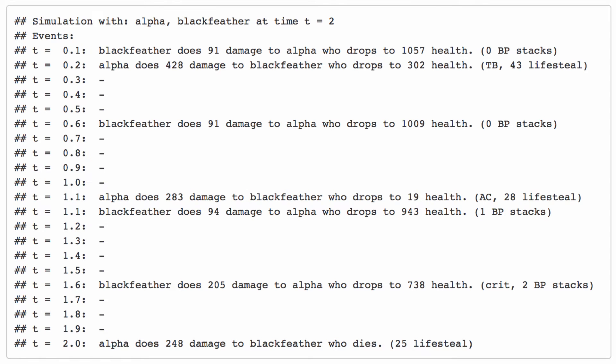Here's what happens: Blackfeather hits Alpha, Alpha hits Blackfeather — but notice Alpha's did a spike of damage because of her Tension Bow. Some time passes, Blackfeather hits again because he's got Tornado Trigger, so he hits sooner. But then Alpha and Blackfeather both hit each other at the same time — Alpha's Alternating Current procs on that hit, plus her Serpent Mask lifesteal. Blackfeather is now doing a bit more damage because he built one Breaking Point stack. His next hit does more because it crits and he has two Breaking Point stacks. At the two-second mark, Alpha kills him with some lifesteal to rub salt in the wound. The computer figures out all this stuff for us.